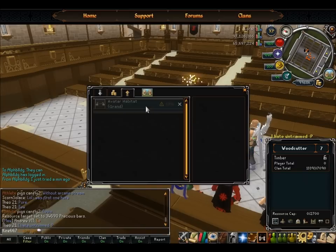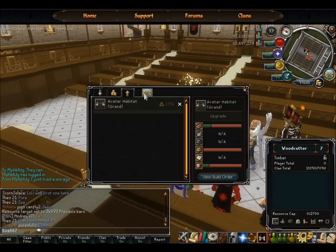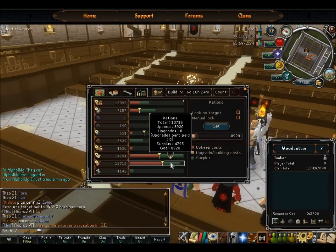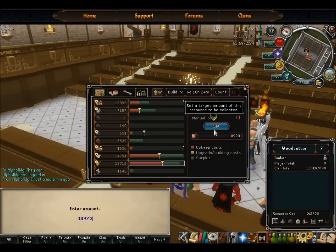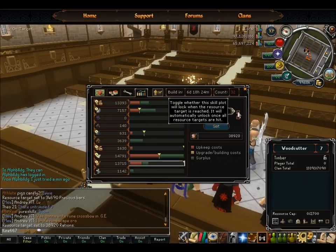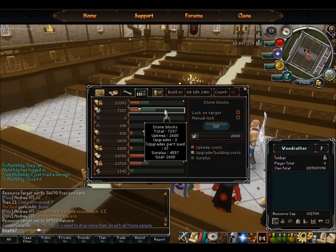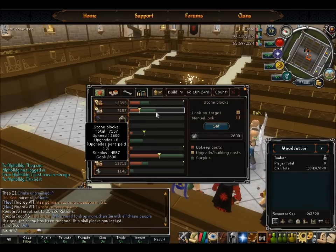Back to upgrades again. The very last thing it needs is 30,000 rations. So bar graph, get that into Rations. Upkeep is 8,920, so you're going to need 30,000 — that's 38,920. Type that in: 38,920. Enter and click lock. Once that's done, as you can see, they'll lock this here — Manual Lock — so that'll be locked until after.